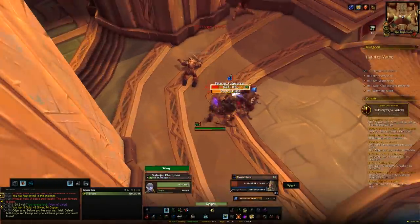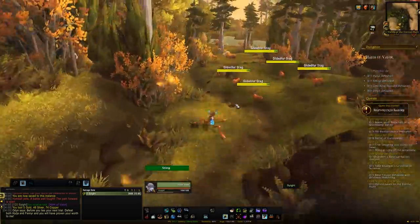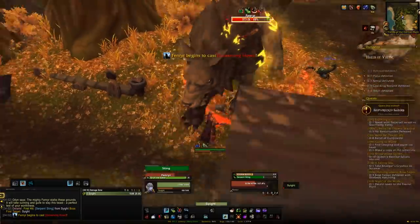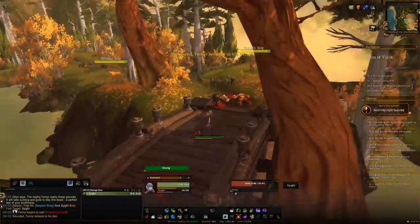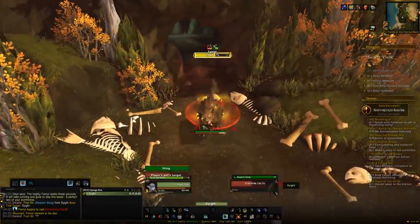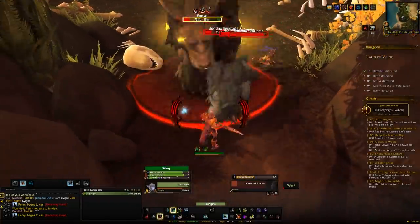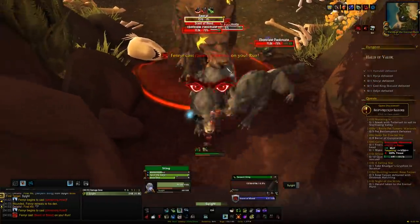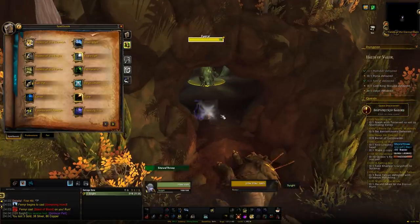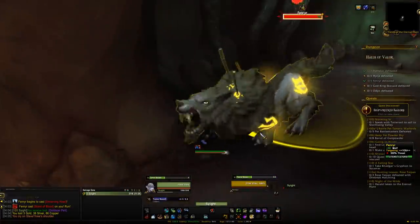Carry on killing the trash and eventually you'll make it to a grand hall area. Once there, take a right, run pretty much down the center ignoring the rest of the trash, and you'll see a portal at the end. Jump through the portal into an outside-looking area. The boss needs to be DPS'd down on either the left or right side — it will swap sides, so find where it is and DPS it down. It will then run off to its final location, where you can kill it.